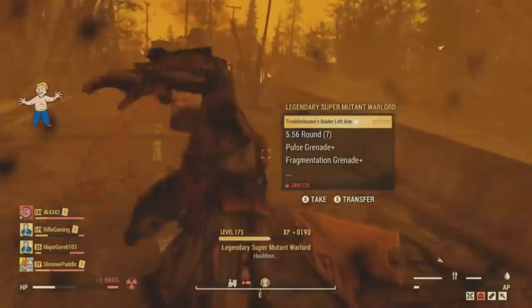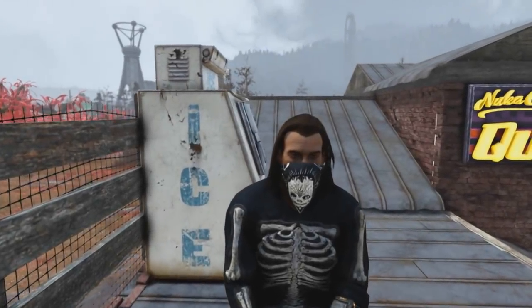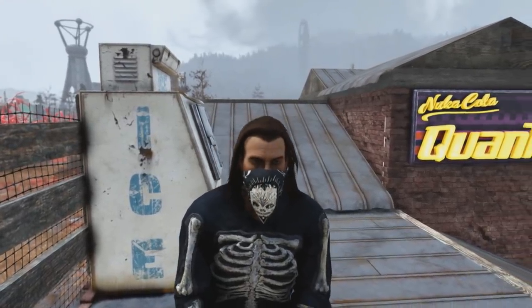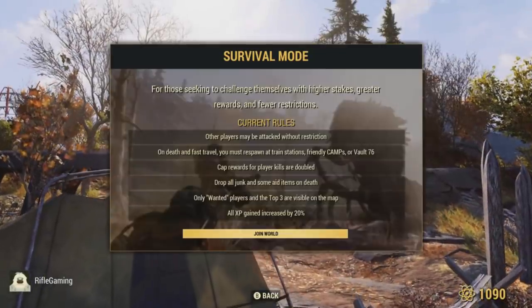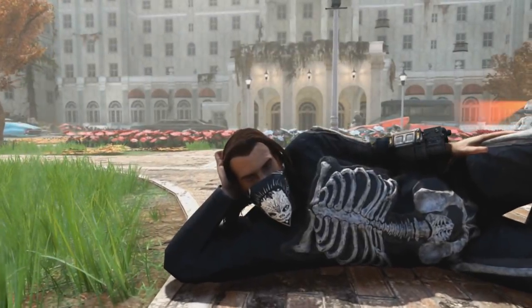This nuking experiment will be the first experiment we've done in survival so far for the series. We'll be testing to see whether or not Whitesprings will be worth it to hit with a nuke in survival. After all, survival's motto in Fallout 76 is greater risk, greater reward. So hopefully we see some better rewards from hitting this place.